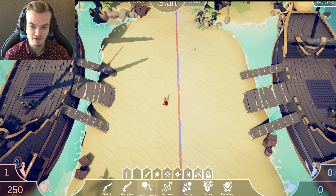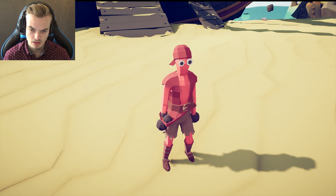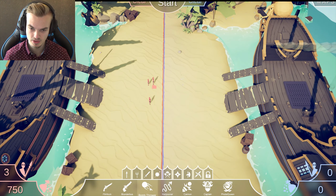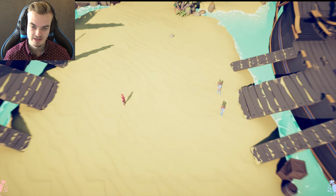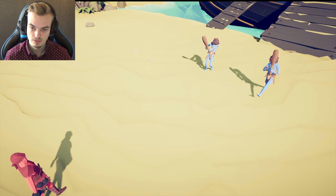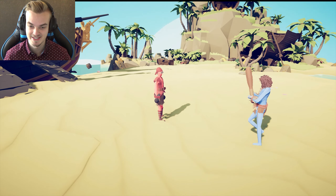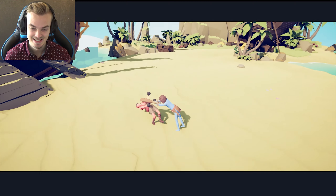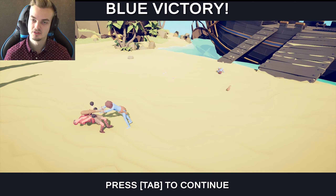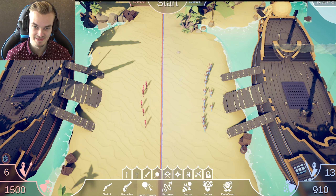Next up, we have a bomb thrower. What is a bomb thrower? I'm assuming it's quite literally a bomb thrower. Let's see what happens. Whoa, wow. Yeah, he literally throws bombs, like grenades. You can only throw a few at a time, though. Let's put down a bunch of them and see what happens.